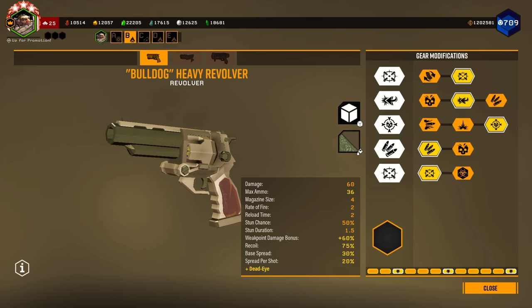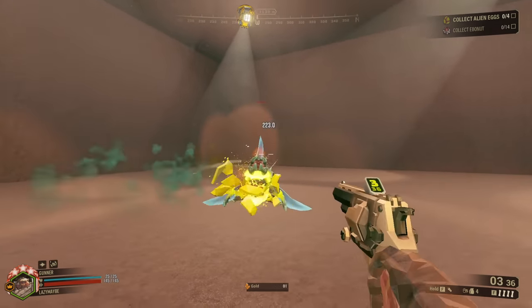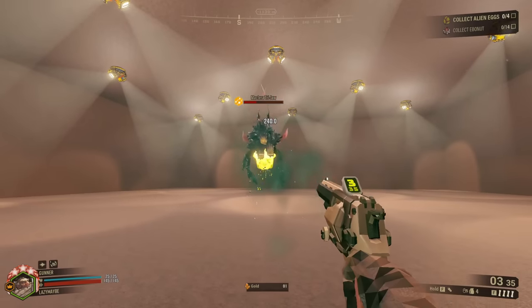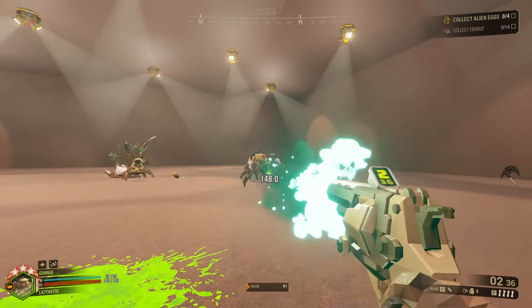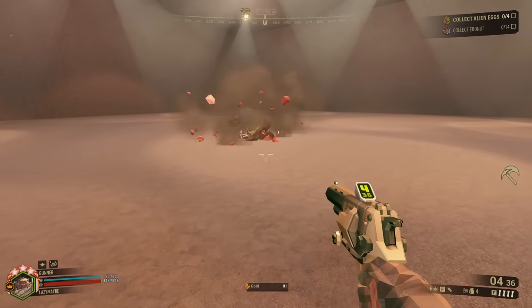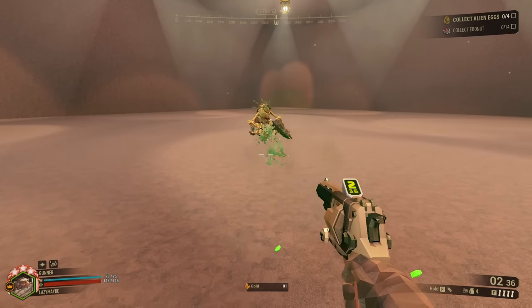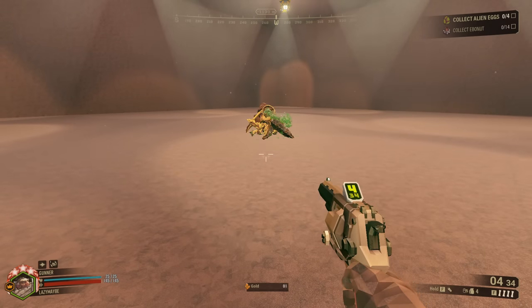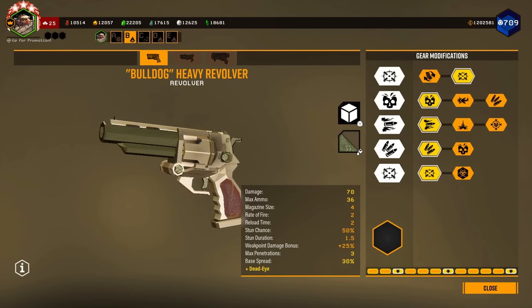The Bulldog starts out at a really convenient damage breakpoint. With the weak point mod, 60 damage is enough to one-shot Magterra spawn and Acid Spitters, two-shot Tri-Jaws, and body-shot Web Spitters. And you can one-shot Slashers and two-shot Guards. Also, Bulldog innately has a 50% chance to stun for 1.5 seconds, which isn't affected by anything. In general, I wouldn't normally recommend taking damage ups on Bulldog.